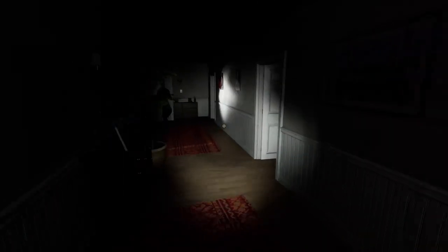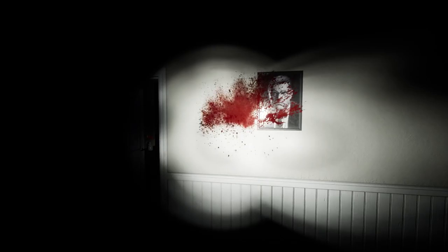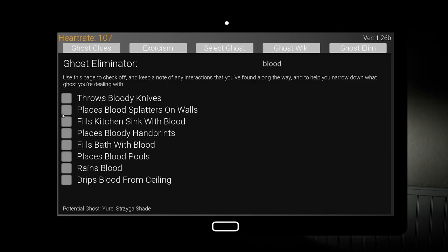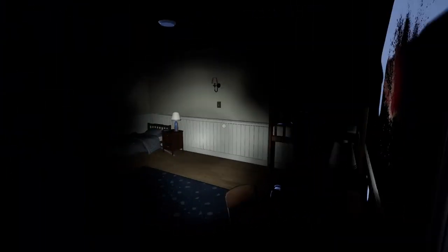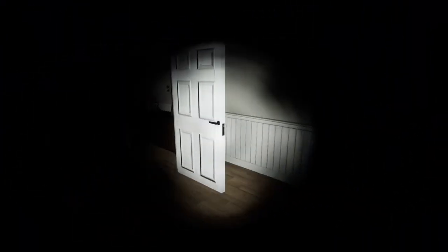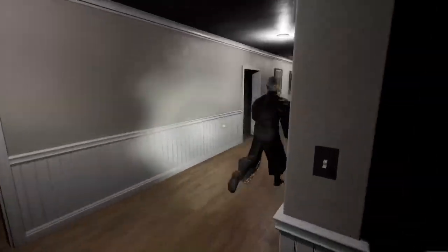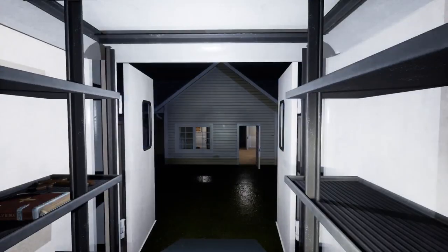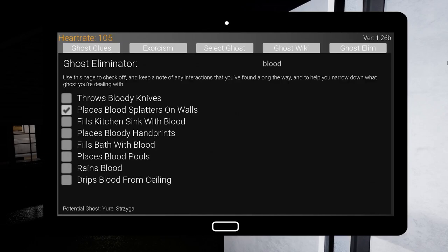Right here we have blood splatter on the wall! If you type in 'blood' — the ghost places blood splatters on walls, so we're down to two. Heart rate is at 110, so we should go outside. Also check outside sometimes because they can do stuff out there. The lightning and thunder looks great — that's new with this overhaul. Phasmo, get on your level — this dude knows how to do lightning and storms.